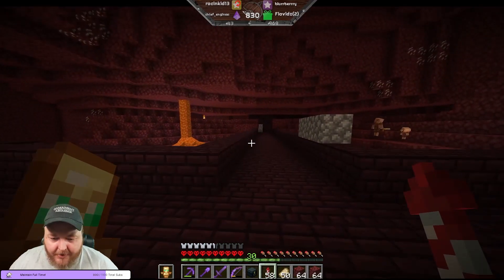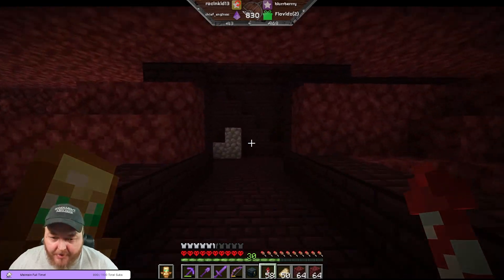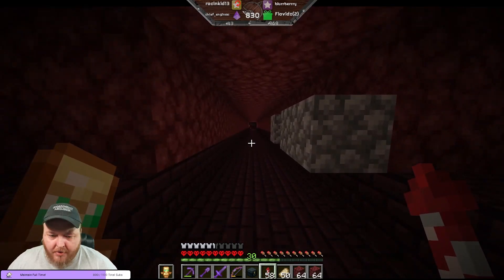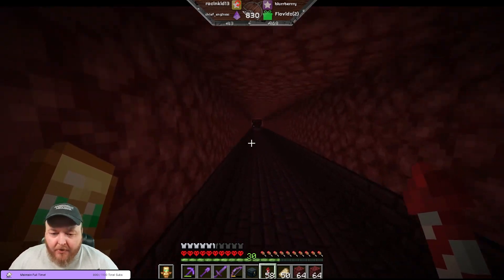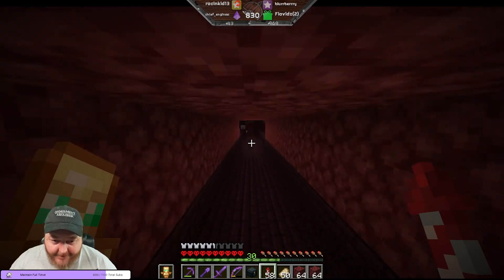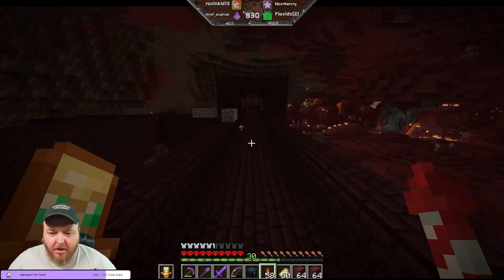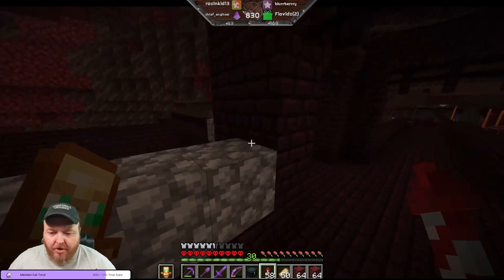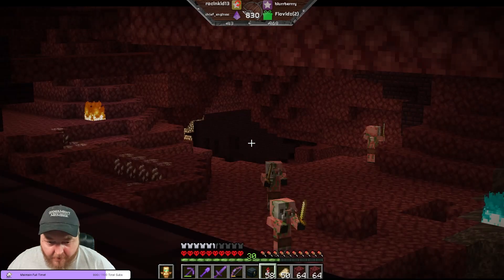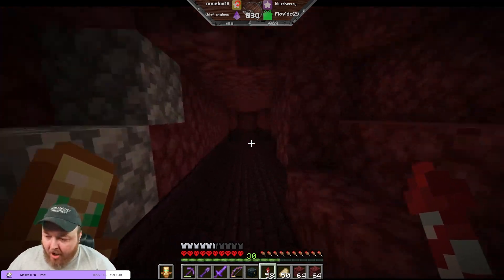You see how this is here and this is all like this? If I were to go up these stairs... there are long hallways and stuff. There's no nether wart here either. I'll turn the corner here and show you. See how there's a piece over there? That's the same fortress, but you can't get to it from the hallways.